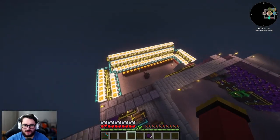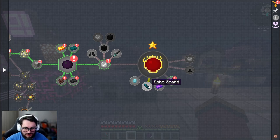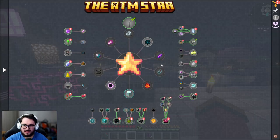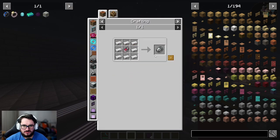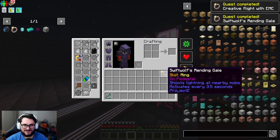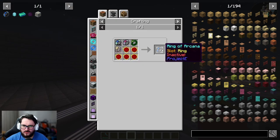The next thing is red matter. Right below it we only have tier 3 insanium because we need unobtainium, echo shards, and plutonium pellets. There are two things on the list before we get into red matter. First and foremost is the Swift Wolf's Render Game, which shoots lightning at nearby mobs and activates every 3.5 seconds - which honestly doesn't seem that bad. We got it and I'll put that on now.